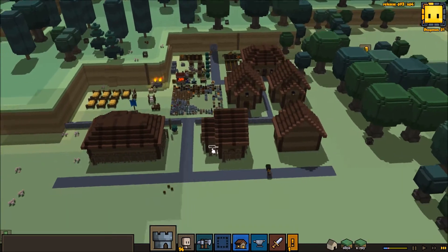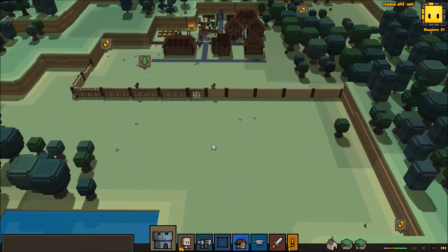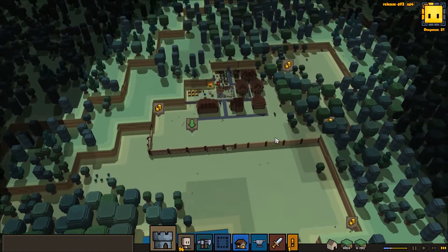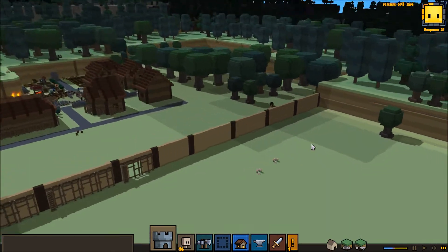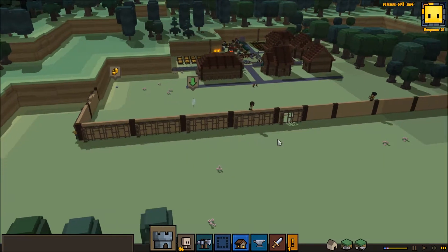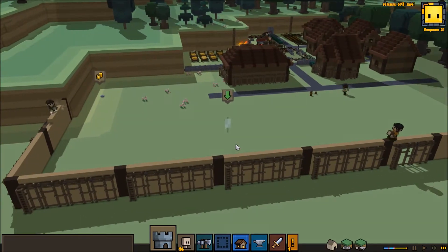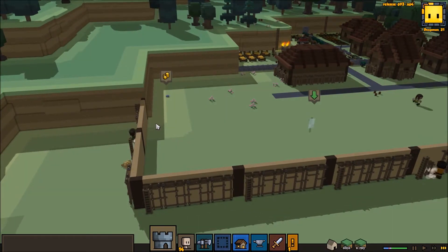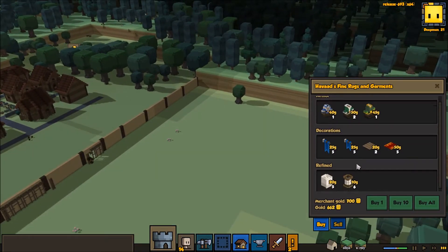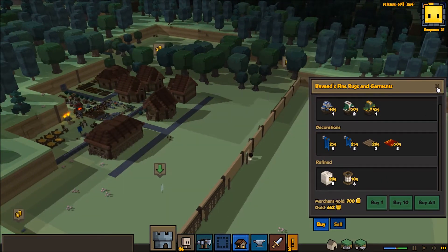They're going to continue working on this stuff here for us. Part of me wants to detail this wall up, much like we would have done in our normal mode campaign. But that might not be necessarily worth the investment right now. Do we have anything we can sell? I think we can sell all the fine stuff — I don't think we particularly need that.